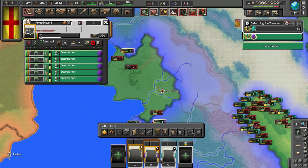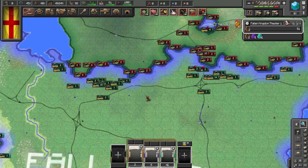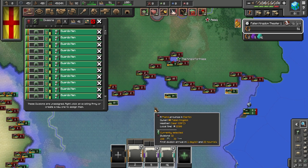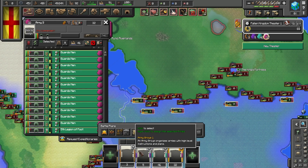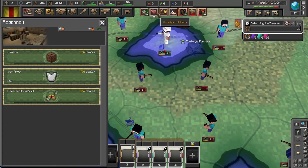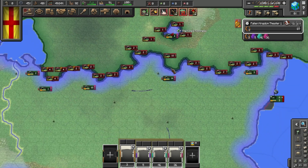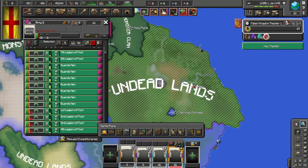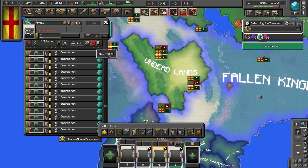I'm pretty sure Boomtown is a Minecraft Story Mode reference. We have all our other divisions here, but the king's fortress is completely surrounded - that doesn't look good. We're going to need to quickly evacuate and push back the undead lands. This land right here is completely undefended.